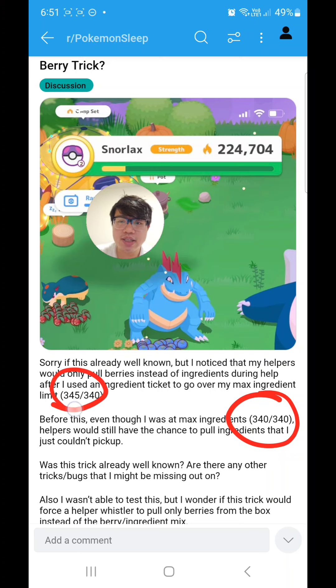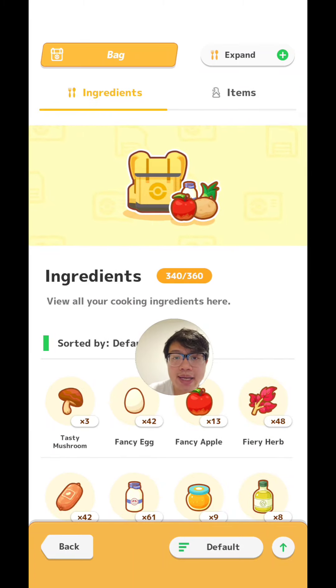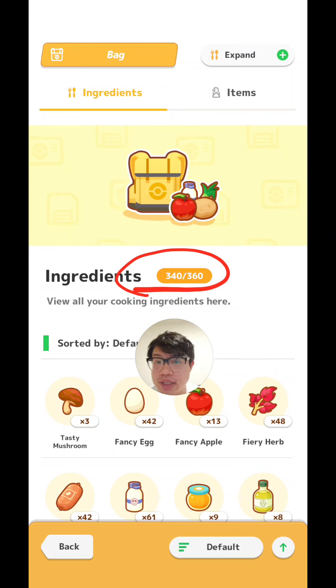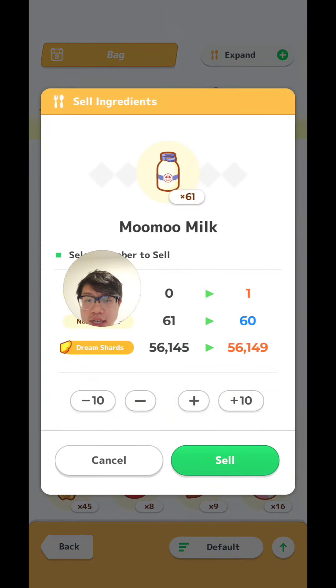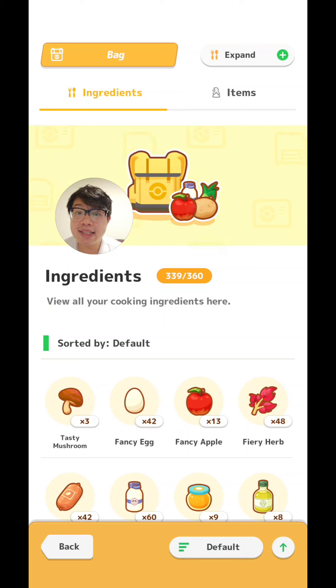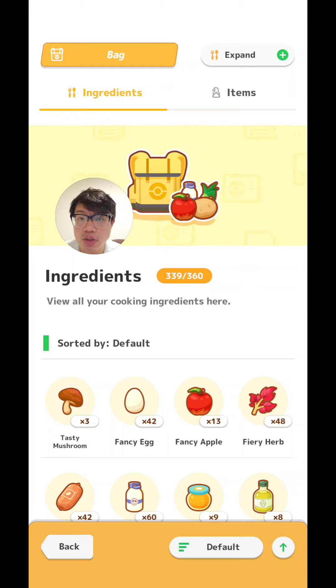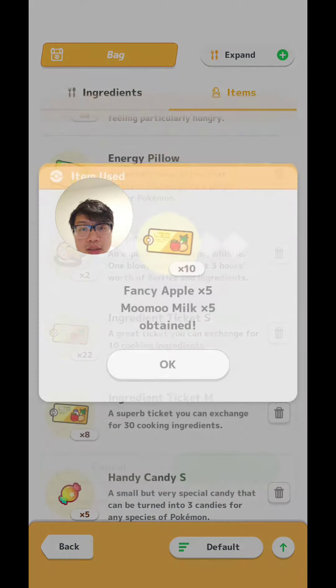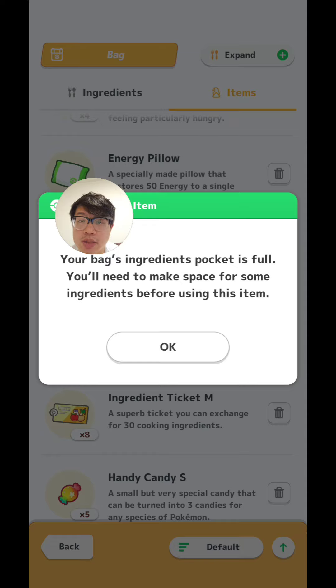So how do we get to this over-limit capacity? The way to do it is to use your ingredient tickets. While you cannot use an ingredient ticket if your bag is full — so in my case, 360 out of 360 — what you can do is sell one or two of your ingredients. Just click on your ingredient and click sell. As long as your bag is not at capacity when using the ingredient ticket, the app will allow you to use it. I'm going to use three tickets now just to demonstrate that — one, two, and three.